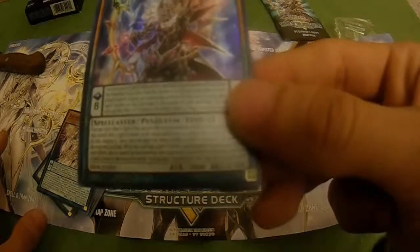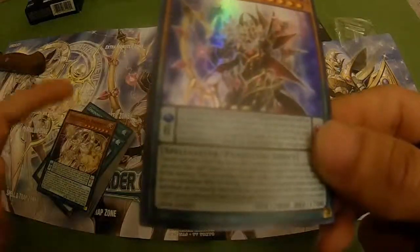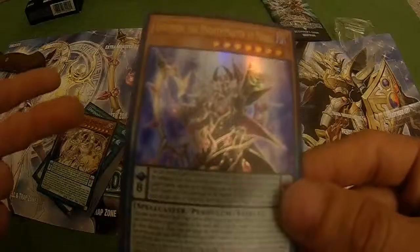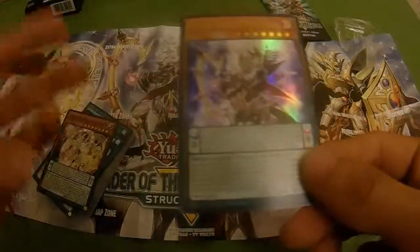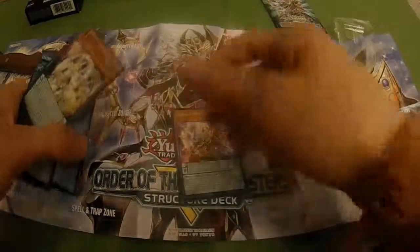So basically, let's say you have Jack's Knight of Cerberus and Abductor — you would destroy three cards, special summon this guy, and place the counters on him equal to however many cards you destroyed. So there's that.